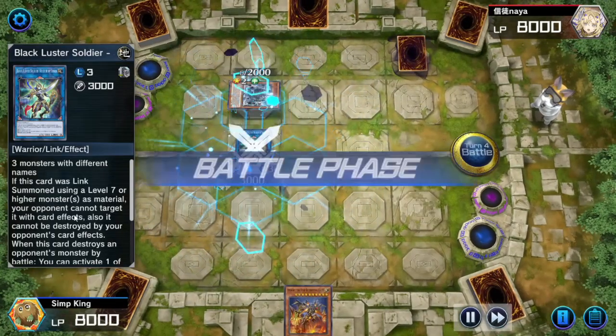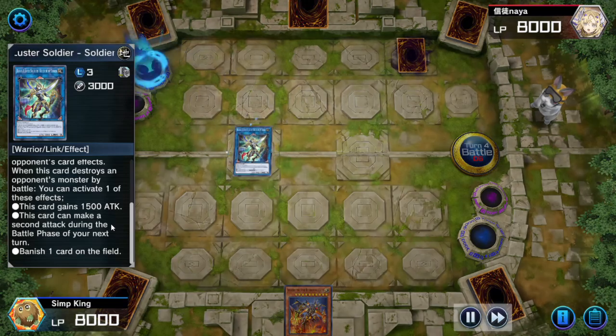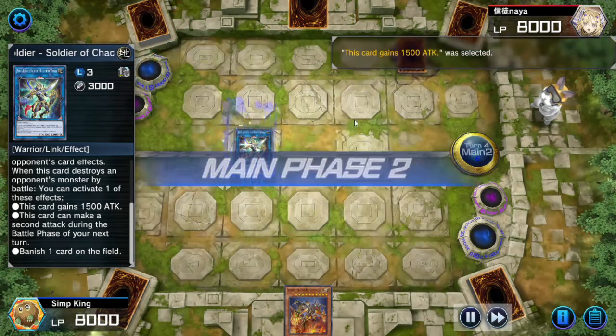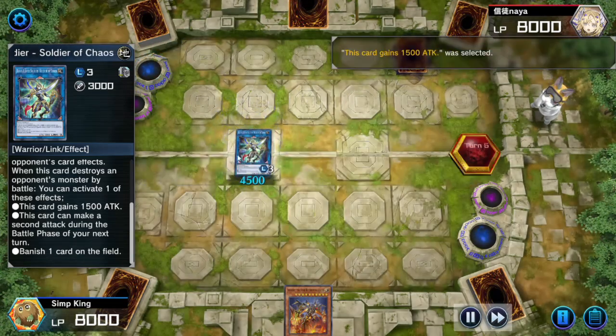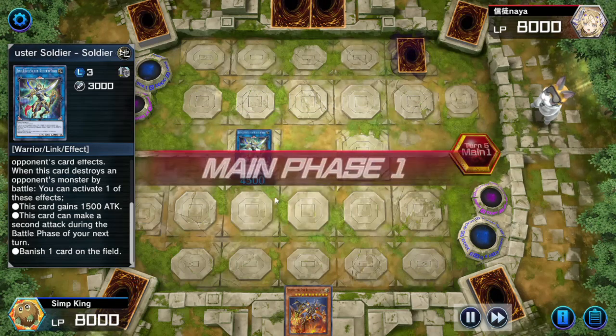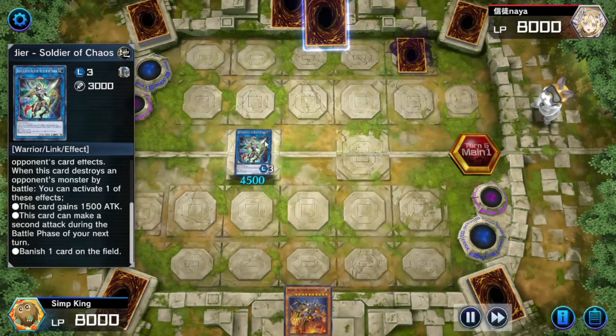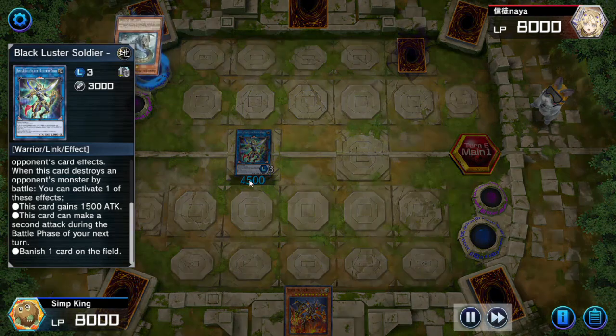BLS has three modes: if he destroys a monster by battle, you can make him gain attack, give him a second attack, or banish a card on the field. I think the best mode for BLS is to give him a boosted attack, because the easiest way to kill him is to attack over him, but 4500 attack points is hard to overcome.